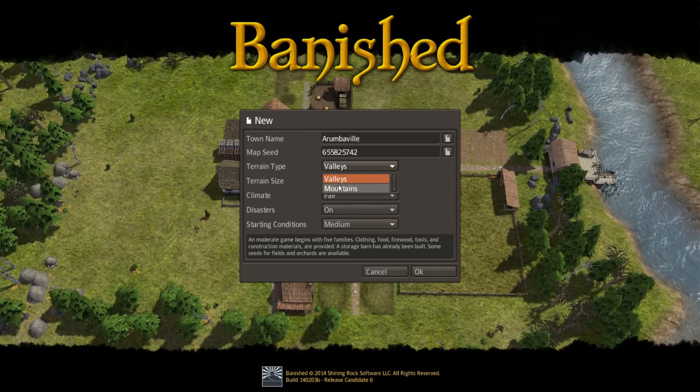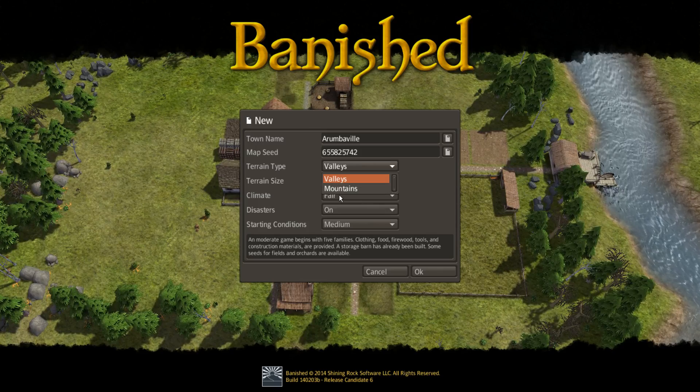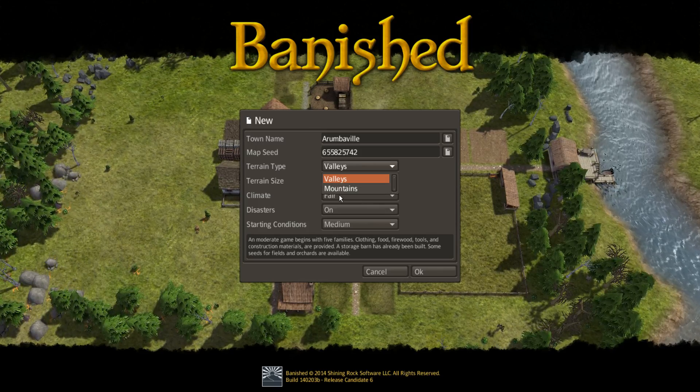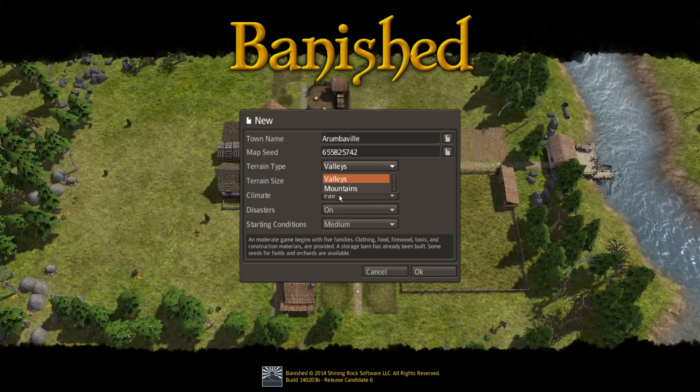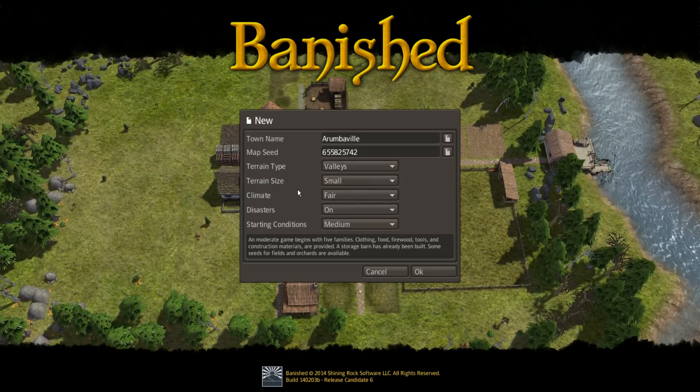You've got two different main settings: Valleys, which allows you to have more buildable terrain, and Mountains, which allows you to have possibly more rock mining, more quarries and things. Well, quarries actually require flatland, but Mountains is just more difficult — less building area available.